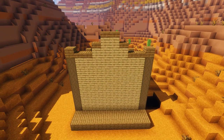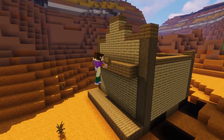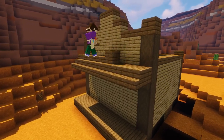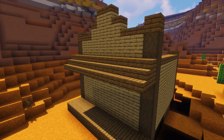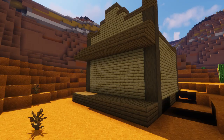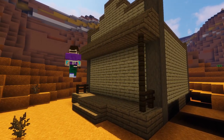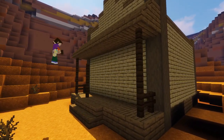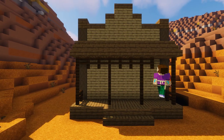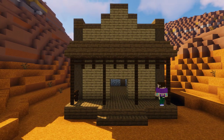Using some spruce planks we're going to create an awning by adding a row across the front of the building, followed by some stairs on the front and slabs on top to form a nice sloped roof. Then we form some steps with four spruce stairs in the center, add dark oak fences on the sides of our porch, connect a couple more fence supports closer to the middle, and add a row of fences across the top for decoration.